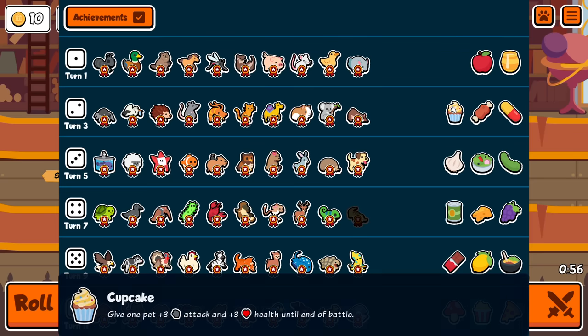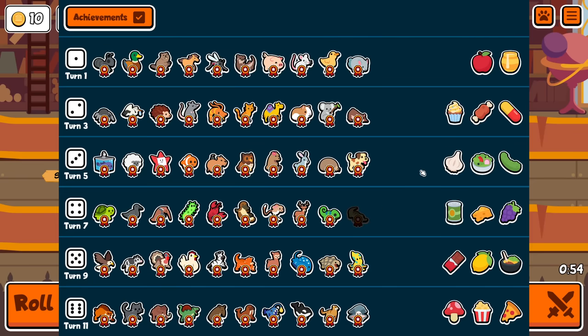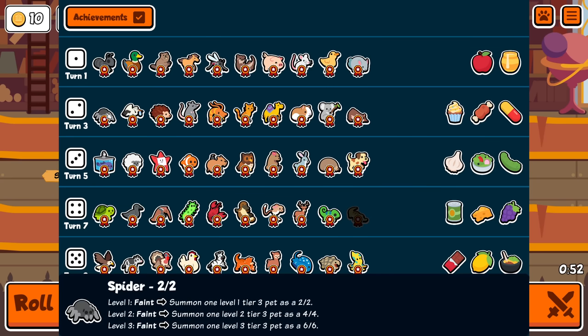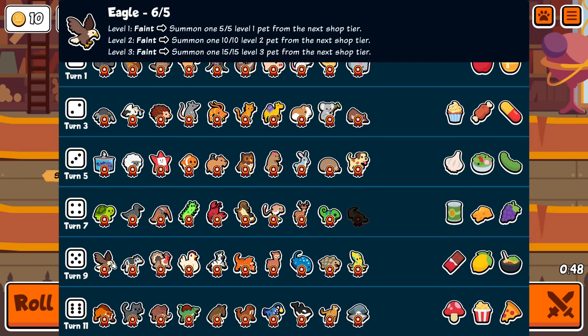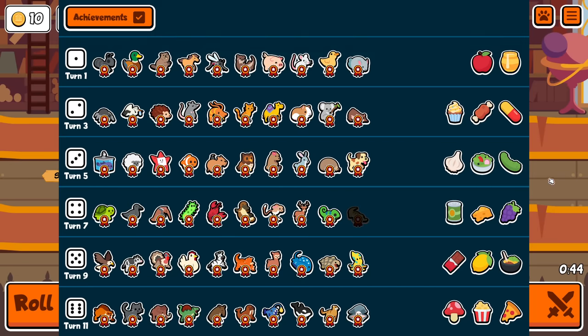Alright everybody, welcome! We're doing loot bot specs only, so that is only pets that can summon random other pets. The five things you're allowed to use at the end of your turn are spider, stork, eagle, saber-tooth, and orca. No other pets are allowed when you're into a turn other than sloth, all food is allowed, and then goes the shop phase, all toys are allowed, etc.